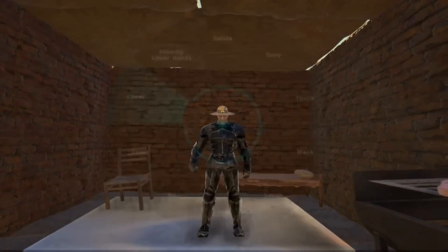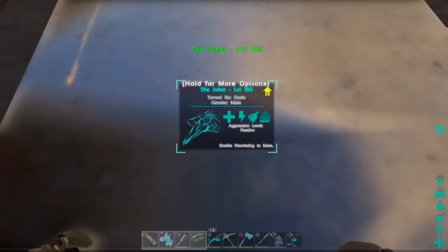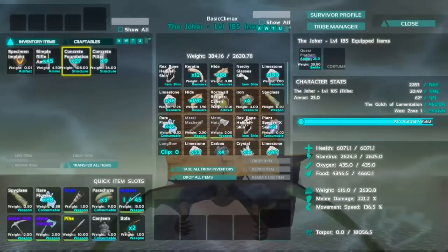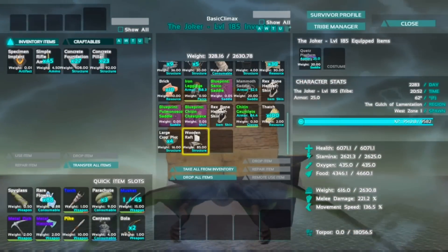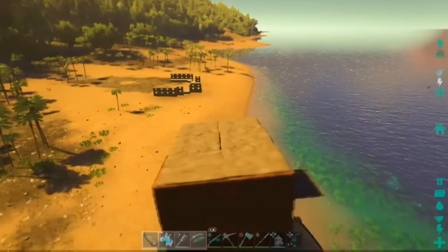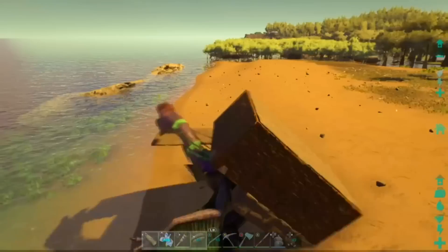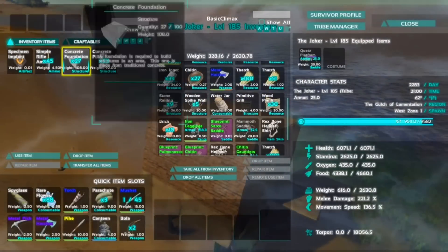Alrighty guys, to start this off I'm gonna show you how to lower the platforms on any quetzal, raft, or pretty much anything like this. As you guys can see, the foundations are actually lower than the inside of the quetzal platform, and you can literally get on your quetzal from inside. This is awesome for raiding. I'm gonna go ahead and show you guys how to lower it on a raft — you guys can also use the same method for a quetzal or moza.